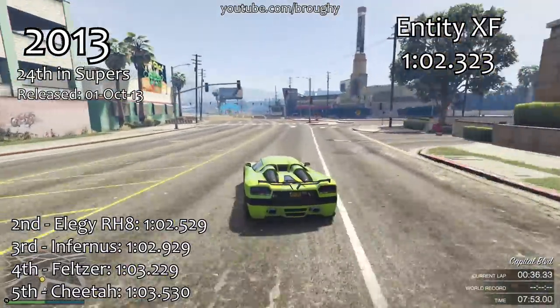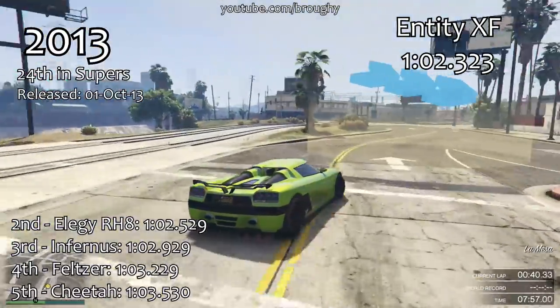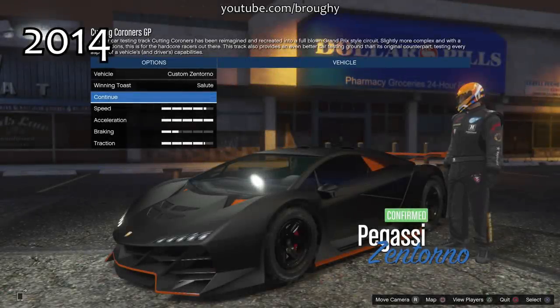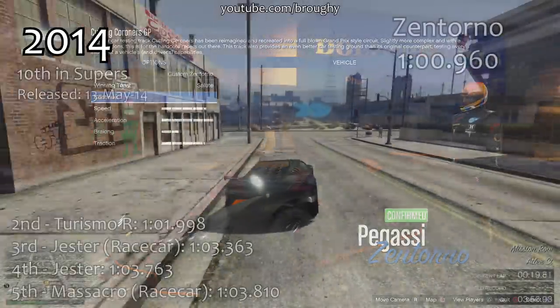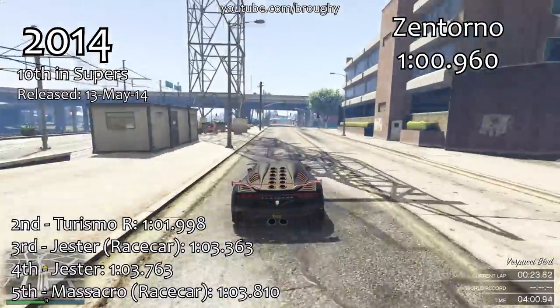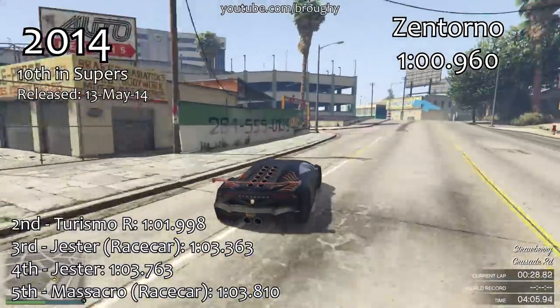2013 first of all needs a little bit of a caveat because spoilers didn't increase traction back then, so the lap times you see on the screen there wouldn't have been attainable by any of these cars back then — they basically get better lap times from the extra traction that those spoilers gave when they were added early in the game.